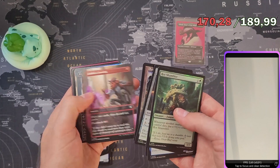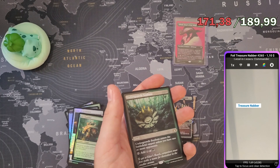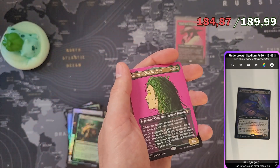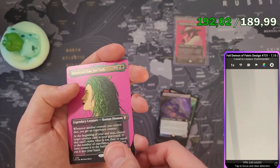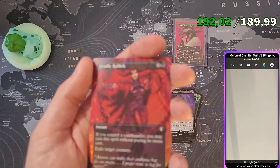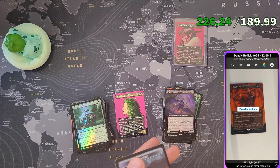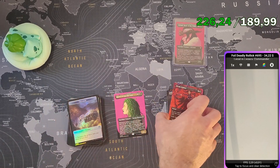Last pack — we got Stone Syllable, okay. First rest, Treasure Napper — whatever — in foil, $1.10. Undergrowth Stadium in etched foil is around $13. Demon of Fate's Design in foil is $7.15. Marine of Clan Nelfoth is even less than a dollar in foil. Deadly Rollick — that's a good card. The art style is completely different from the normal version; it's a foil frame-break card worth about $20 on its own, and the foil version is $34. That's a good pull.